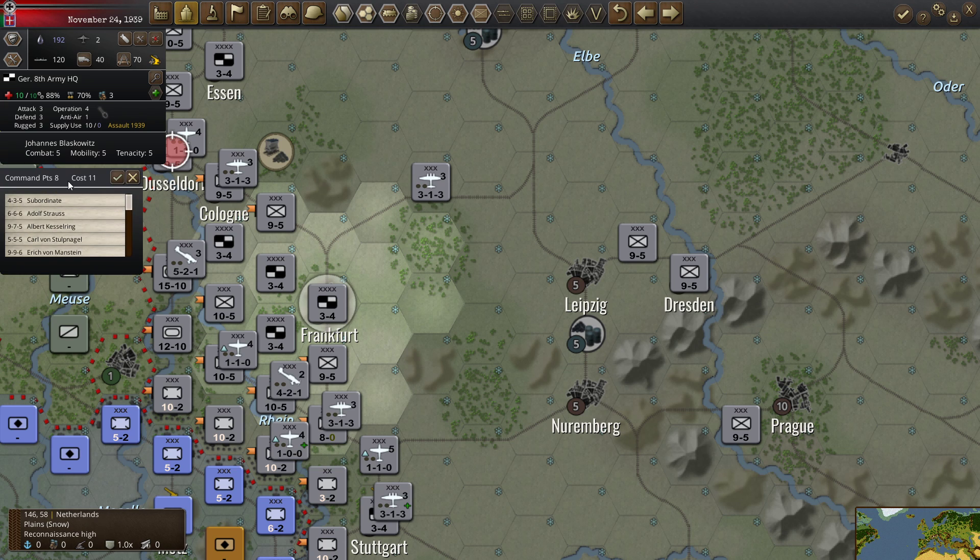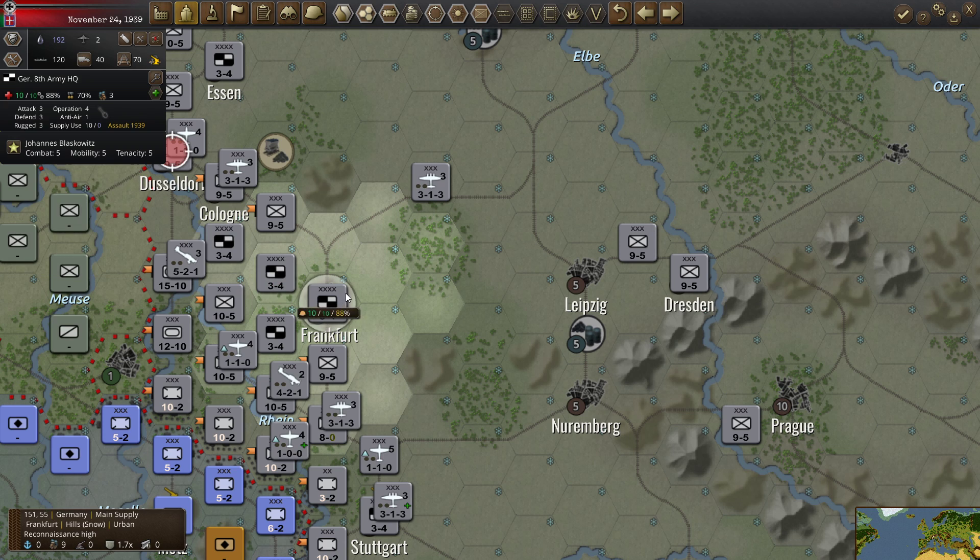We have eight command points. Changing to Von Manstein would cost 35, so we can't change anybody yet. We're earning up more command points, so we'll wait on that.